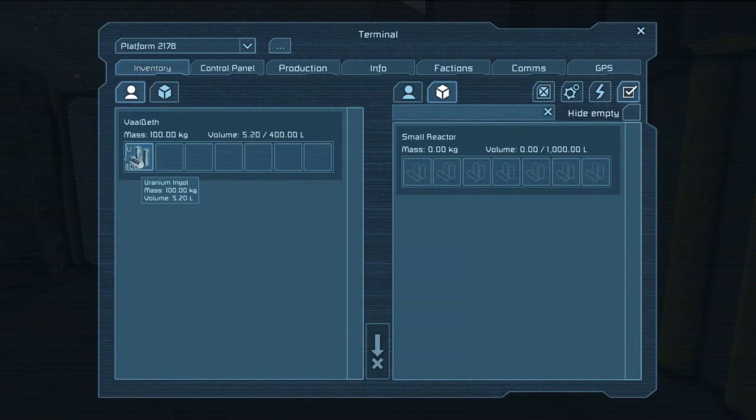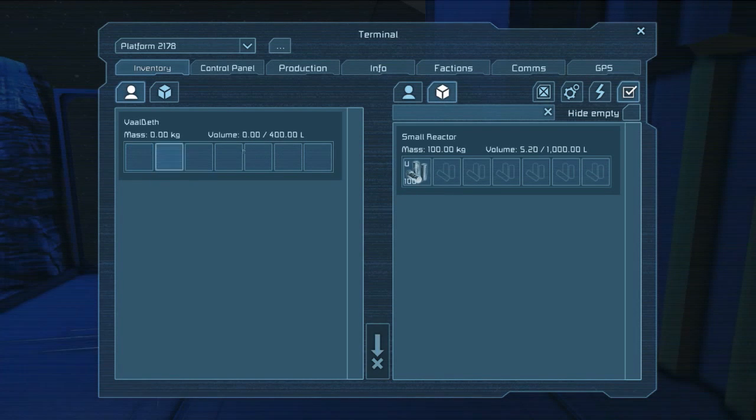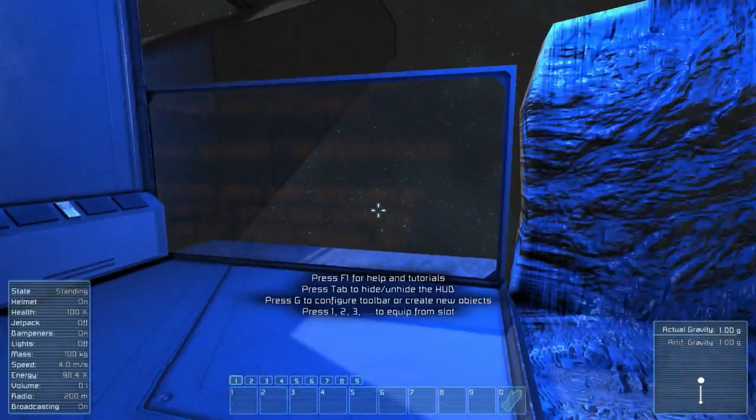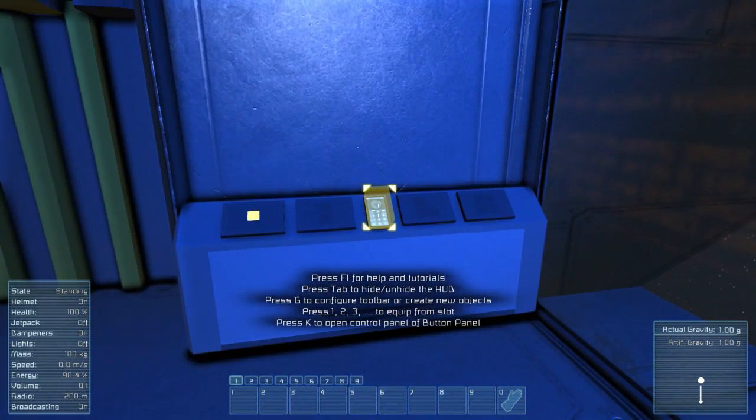We've got a reactor here connected to this block structure, which connects to the button panel over here. Come over here, press K, drag and drop - you can drag with left click, or hold shift and left click. It just turned on, all the lights came on, and now this section has power.